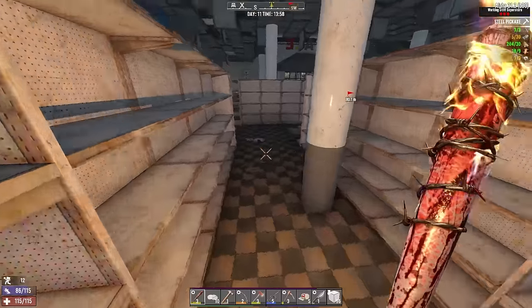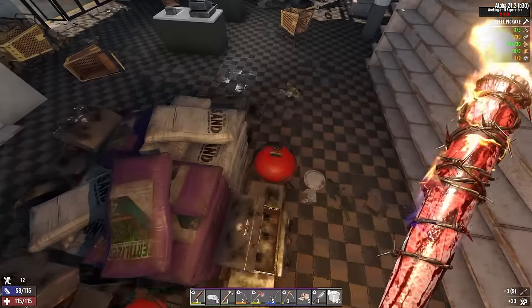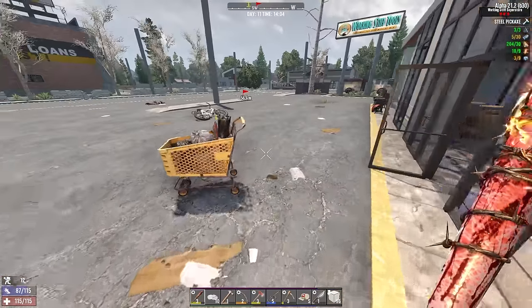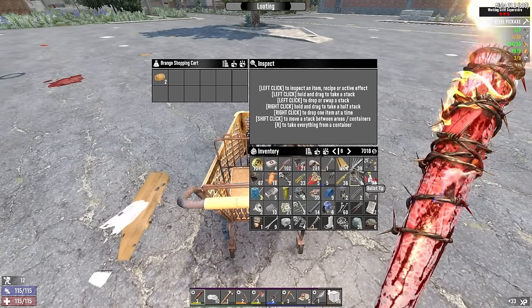I am over encumbered. But I got a good amount of skill magazines and various useful things. There's more resources here if I need to get them - like nitrate, or wood, stuff like that. I learned an elixir in a random shopping cart. Didn't know you could get that. Let's go dump some of this stuff off at my base because I'm already full.